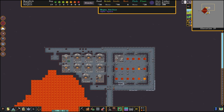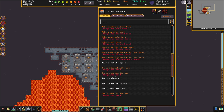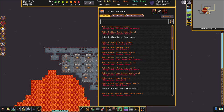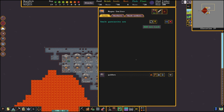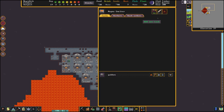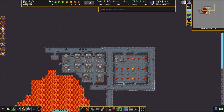It looks like our magma furnaces are already working. Let's give them something to do - here we will smelt galena ore which will make lead and silver. Let's give the task to smelt canary, which I think is zinc. Here we will give the task to make coal, and here we will smelt hematite which is an iron ore. I also saw gold so let's give the order to smelt gold.